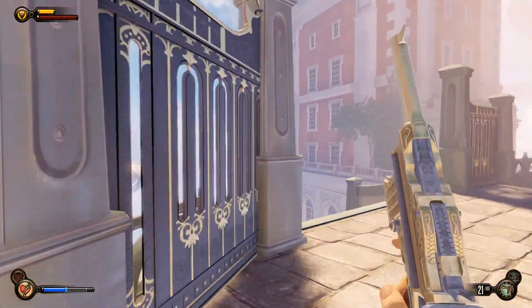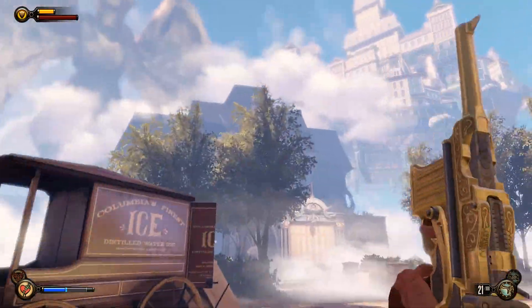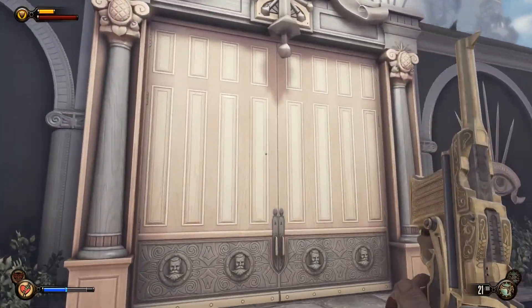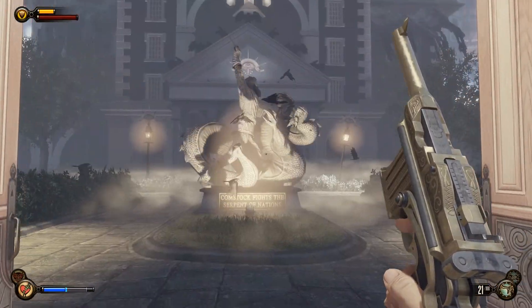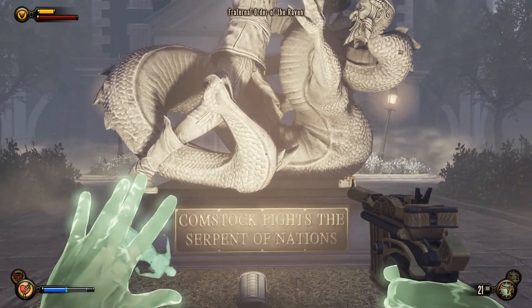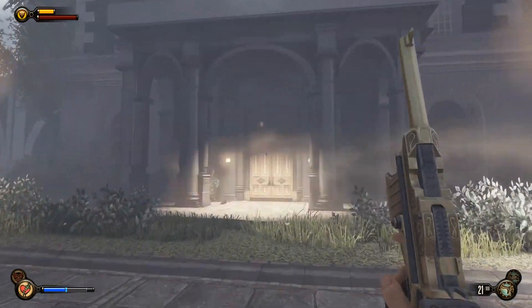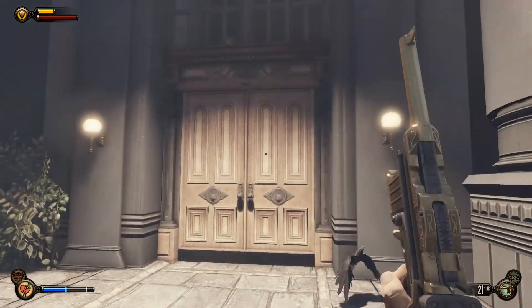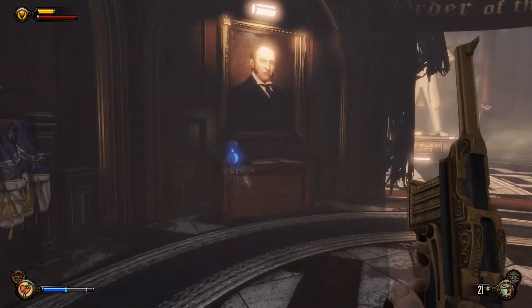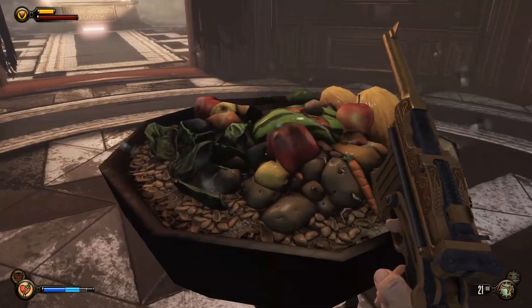This time let's not go back the way we came. Well, where am I supposed to go? Am I supposed to go this way — where this giant eyeball-looking thing that looks like it's from Legend of Zelda? Apparently so. Comstock fights the Serpent of Nations. That's a little weird. Let's keep going to this eyeball building. There's crows everywhere — that's right, there's a creepy guy in here that throws crows at people and just devours and kills them. It's a little weird.